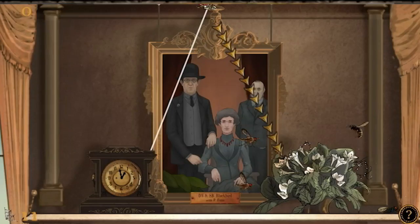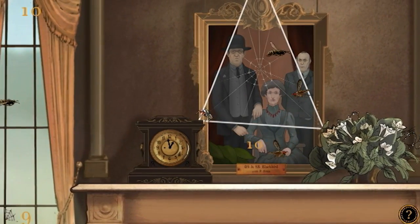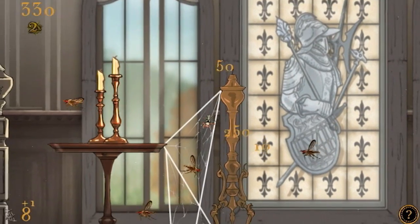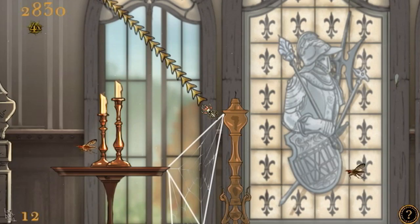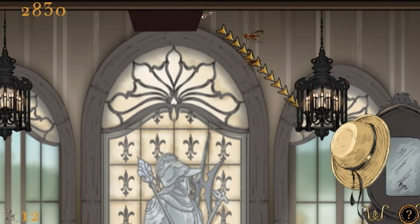To create a web, you'll need to string at least three strands together to make a triangle. Then the web will fill itself in and be ready to catch insects. But the game's real strategy comes into play in deciding where to place your webs. Many insects have predictable flight paths, so you can easily set up sticky traps for them, although your web strands will snap if you try to string them too far, so you'll need some nearby objects to anchor them to.